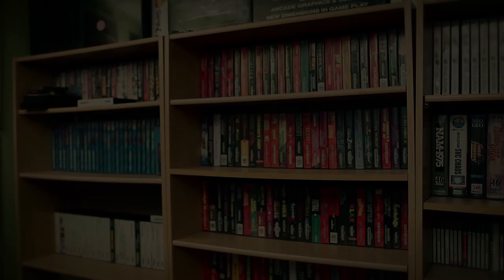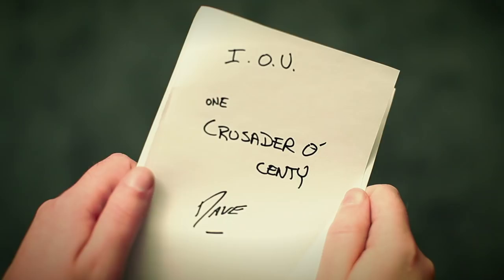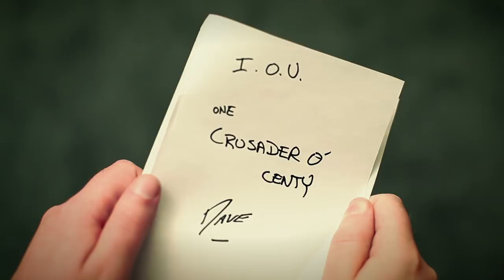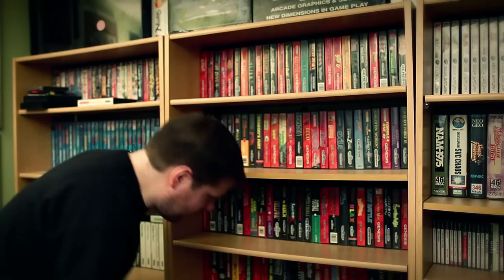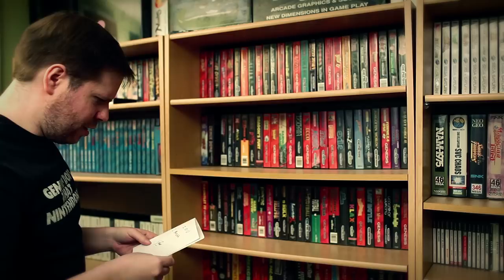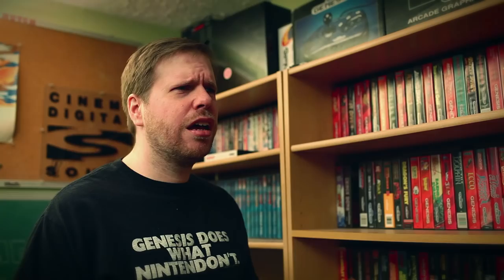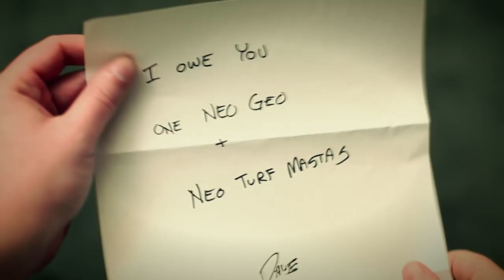After the show, one host is in the mood for another Zelda rip-off and goes looking for Crusader of Centy. He then attempts to borrow Neo Turf Masters from the other host using an IOU note — but admits he doesn't even own a Neo Geo, so he needs to borrow that too. A comedic exchange between the two hosts ensues.